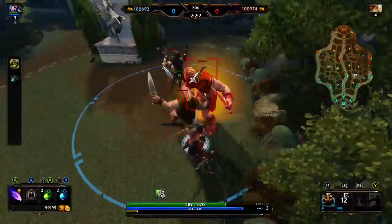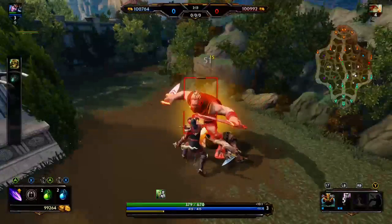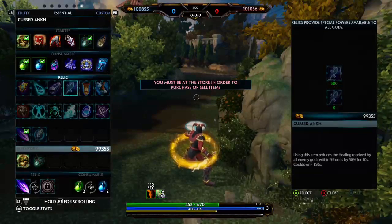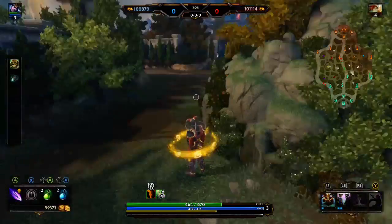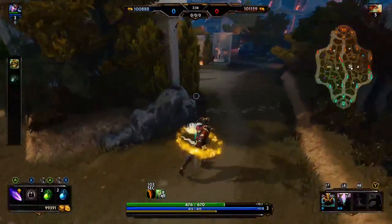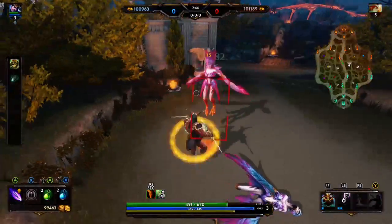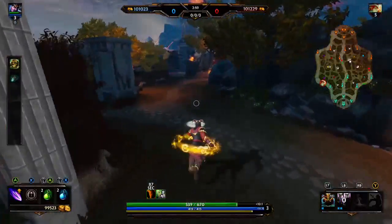Your mid laner should be done by then and can help you come get speed buff, so you can clear a little bit faster. One of the new additions in season four is that Hand of the Gods got completely nerfed — it's essentially useless now. Yes, it helps with jungle camps and can stun if you upgrade it, but the cooldown is so long that it's more relevant to get a different relic as a jungler. It could still be useful in the future if they shorten the cooldown, but right now it's just not very useful.